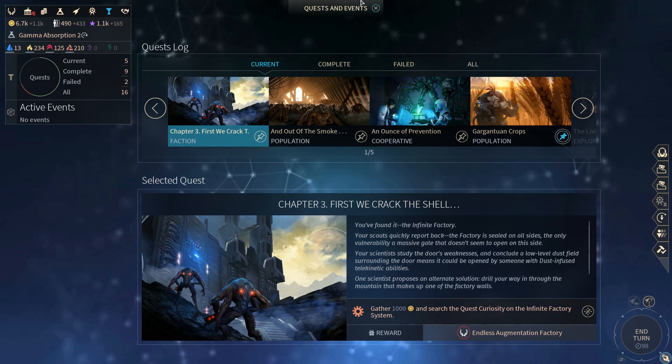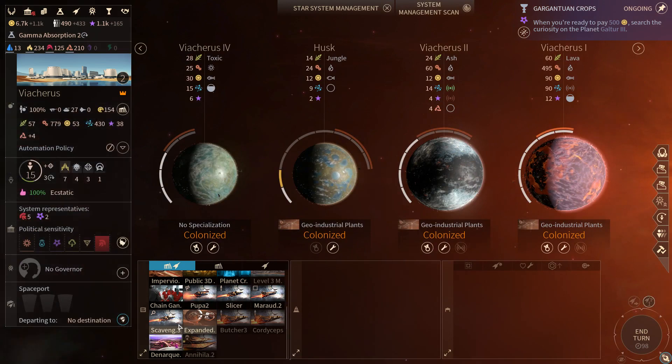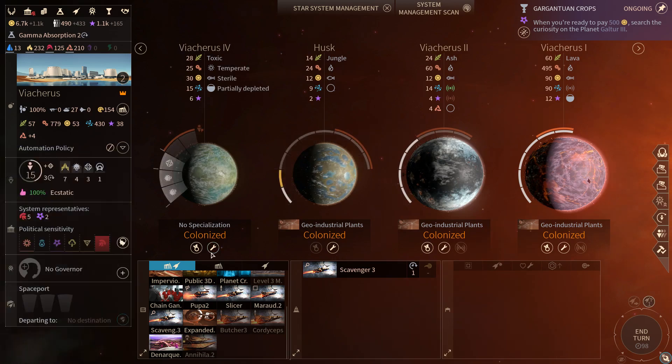I totally forgot about our faction quest — we should probably do this. Give me one of those scout ships, would ya? Wait, that planet has no specialization — that's not okay.